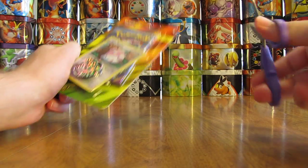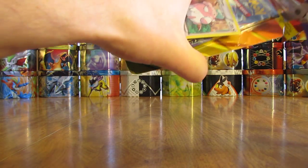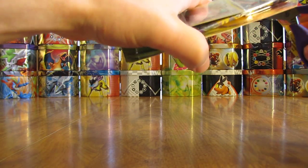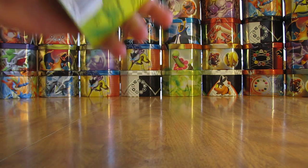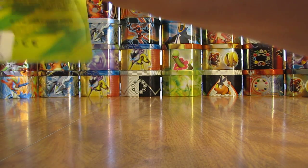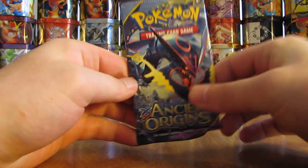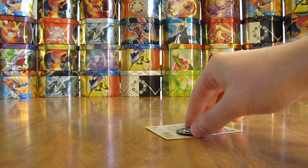I have my handy dandy scissors to open up the Blister Pack here. There we go — rip that open. Take out the Booster Pack first, which is the Mega Rayquaza Pack. Set that aside, then take out the Blackstar Promo and the Coin. Everything came out pretty easy.